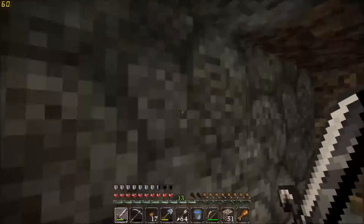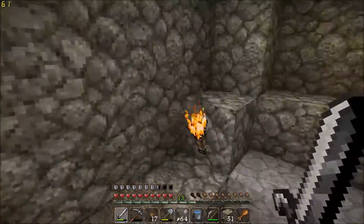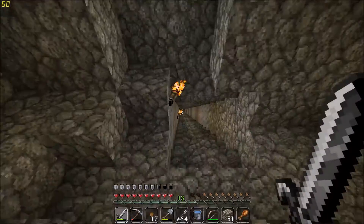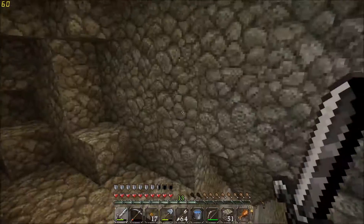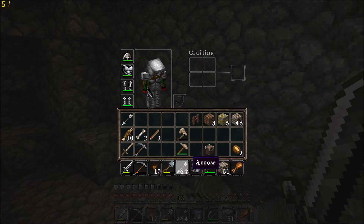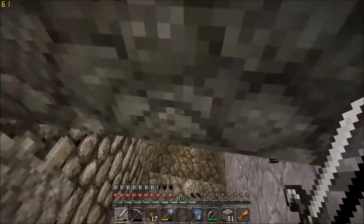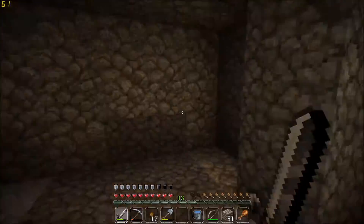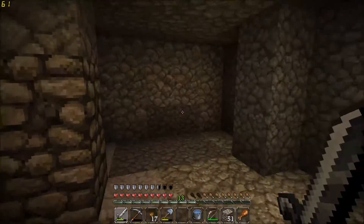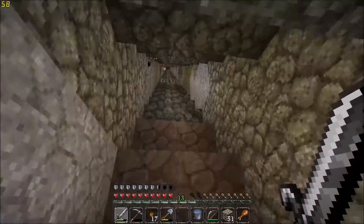Sorry about banging my head - I'll put some stairs here soon. There's a nice gap here we definitely need to sort out. I came into a little area of gravel here as well - I picked up every single piece of gravel and we got loads of flint. I actually went ahead and made a bunch of arrows as well for our bow, so that's going to be really helpful going into caves. We can take on skeletons or even keep creepers away from us. I just came down here and dug a little room out - we can come down and put some chests in here in the future.